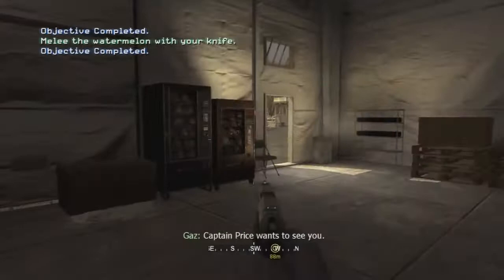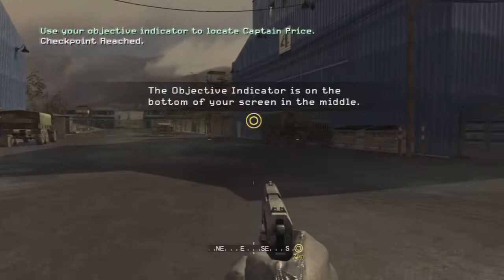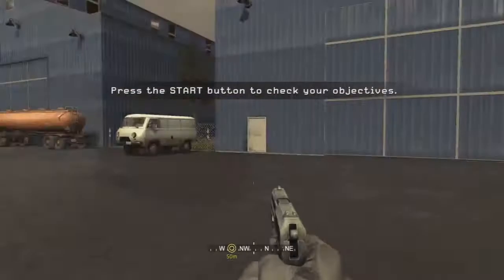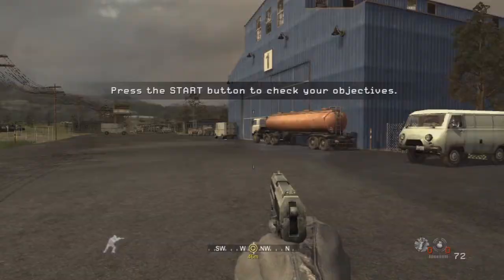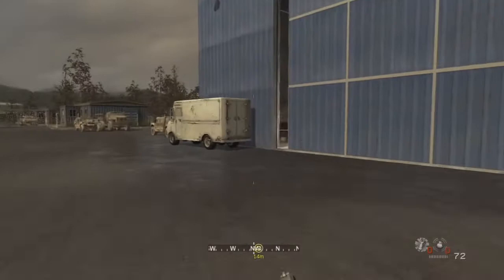Now we're at the training facility here. There were a few glitches — you could actually escape this area if you wanted to. There were a few glitches years ago that were kind of popular on YouTube. We can also check our objective here with the start button. As you can see, we completed all of those so far. I'm not really going to give you too much of a rundown — this game has been out for years. I think it's 14 years old already, which is hard to believe. This game was so popular when I was in high school.